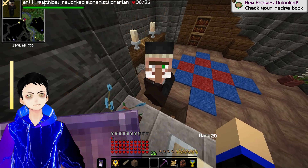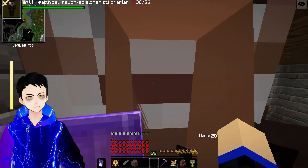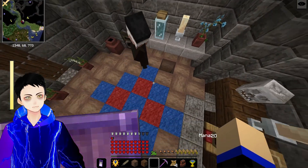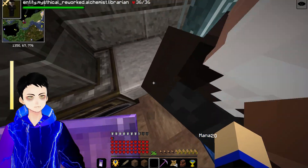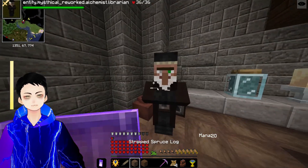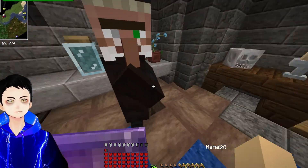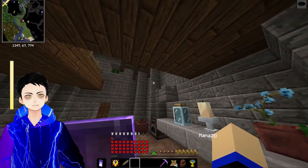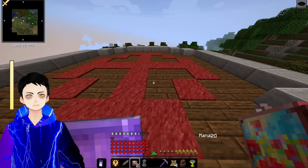I actually like this little house, so I'm going to break the other waystone labeled Home 4 and make this my new Home 4. I have spells that can literally take down armies, but I can't push a sky-block into place — that's apparently the most difficult part of this video. At the top there are multiple paintings.